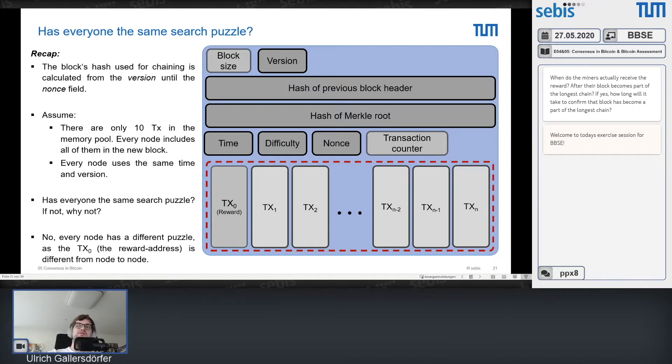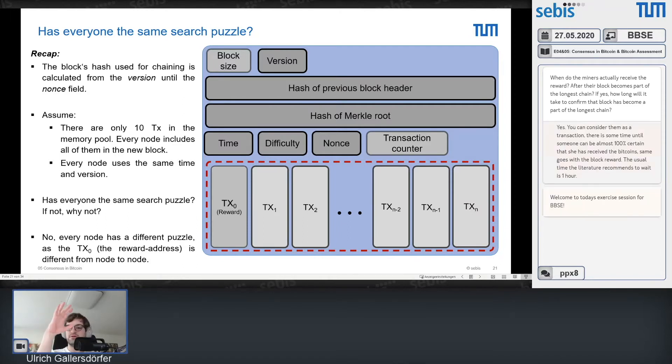The script signature field of the coinbase transaction is also very cheap because you only need to recalculate parts of the Merkle tree. Everything stays the same except one transaction, so you only need to recalculate the branch involving the coinbase transaction. However, if you want to change the transaction output of your coinbase transaction, you would need to create a new address, which is computationally more expensive.